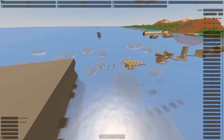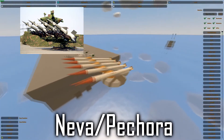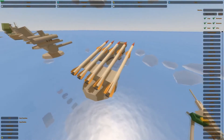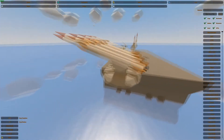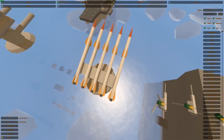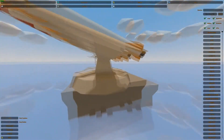Next up we have the S-125 Neva Pichora — I don't know if I said that correctly, someone Russian can correct me on that. It's a Russian surface-to-air missile system for short-range missiles only, pretty much. It's a two-stage missile so it's more maneuverable than its counterparts — I think those were the S-20 and S-75.